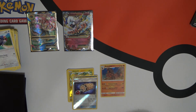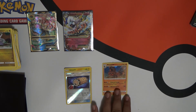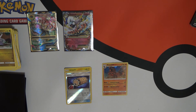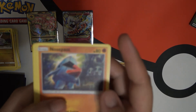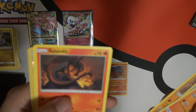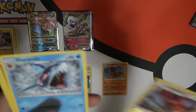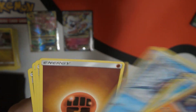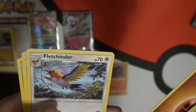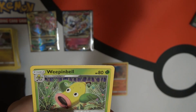Down to the last one. We only got like one normal holo out of that. Nosepass. Delibird. Rockruff. Salandit. Machoke. Reverse holo Talonflame. Sharpedo. Energy. Fletchinder. Multi-switch. And Weepinbell.